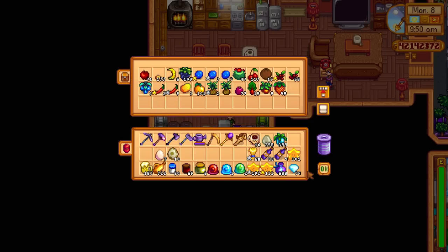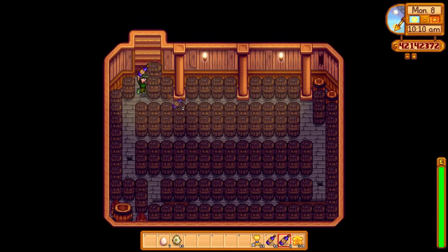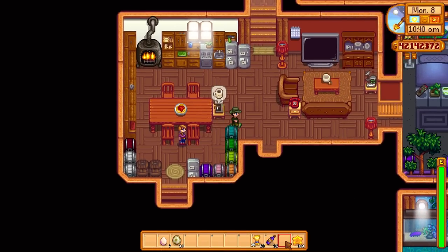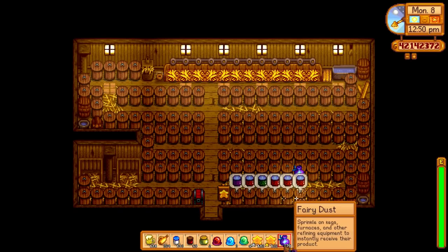We've got even more ancient fruit in this chest. Here are my casks at the bottom — this is where we're going to age a lot of the wine. The fairy dust is good because you can sprinkle it on here and speed it up. As you can see it's already silver quality, now it's gold, and now it's going to be iridium. That's how fast you can do it — it's absolutely magic for aging your wine. Let's use the fairy dust: boom boom boom boom!